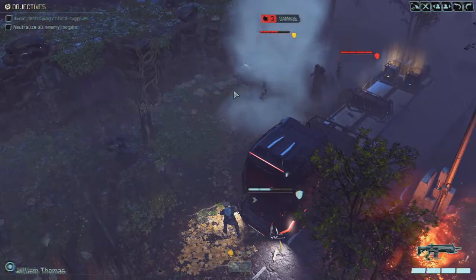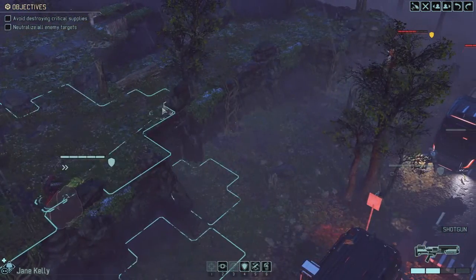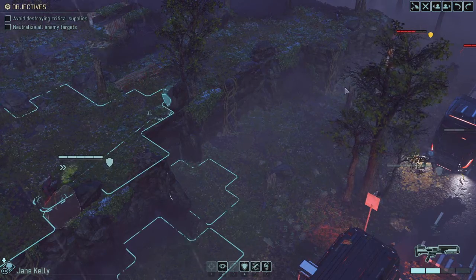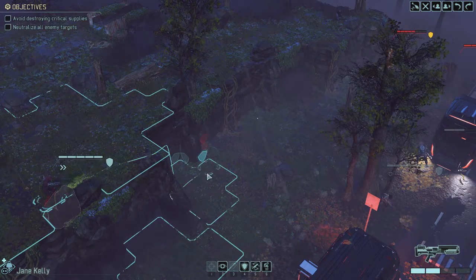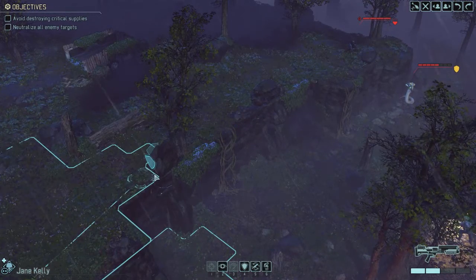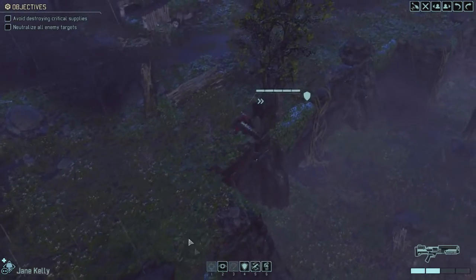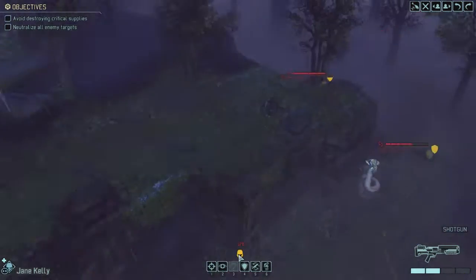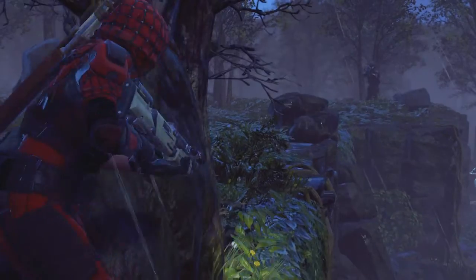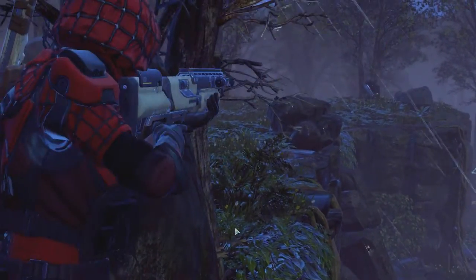Boom. Rookie doing some damage, trying to get a promotion, throwing those grenades. I think he actually would have gotten promoted if he killed the target. But it is what it is — I'm not really concerned with him getting a promotion anyway, because he's a rookie and rookies don't matter. So this guy is flanked. Jane Kelly taking a shot but shooting straight over his head, because it's a shotgun. That's one thing I do miss a little bit from XCOM Enemy Unknown — the fact that you can't equip assault rifles on the Ranger.